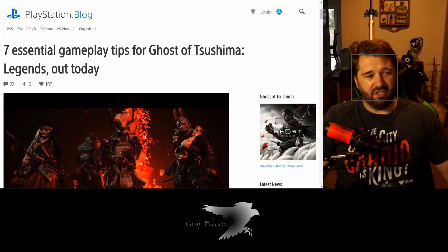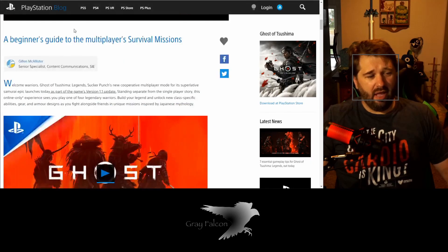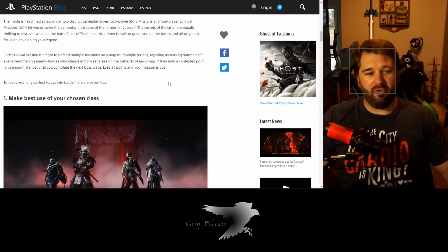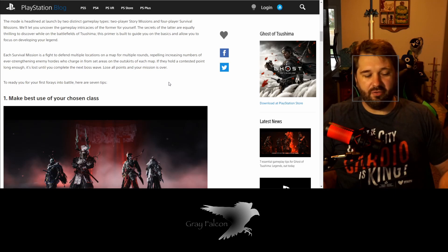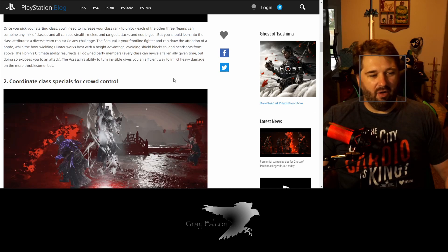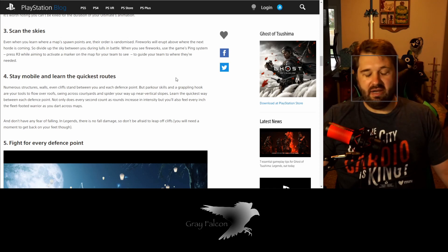In other PlayStation news, seven essential gameplay tips for Ghost of Tsushima Legends are out today — over on the PlayStation Blog. They say make the best of your chosen class, because once you choose your class you have to play it in order to unlock the other characters. So you have to continue to focus and grind through that in order to unlock the other three — choose wisely from the get-go. They also talk about coordinating attacks and crowd control abilities.